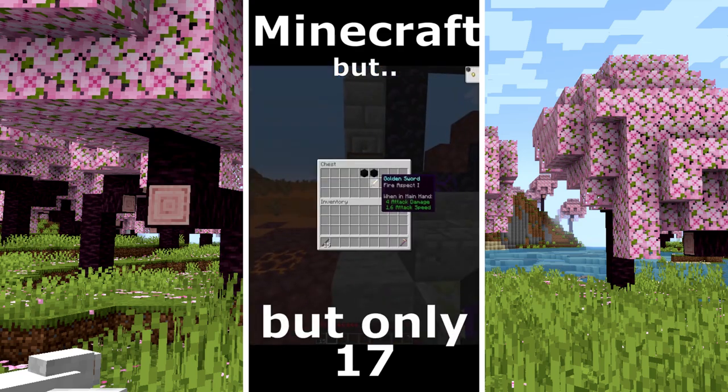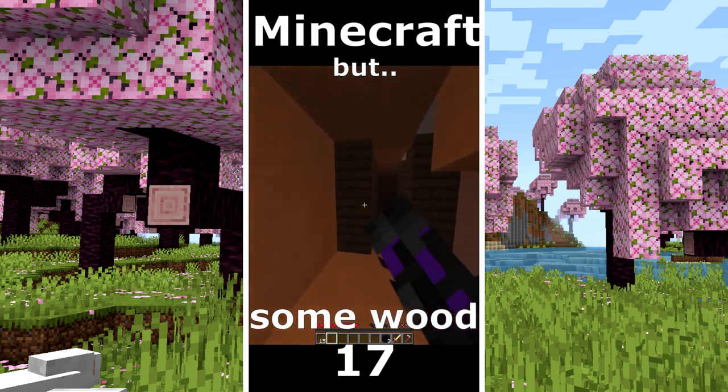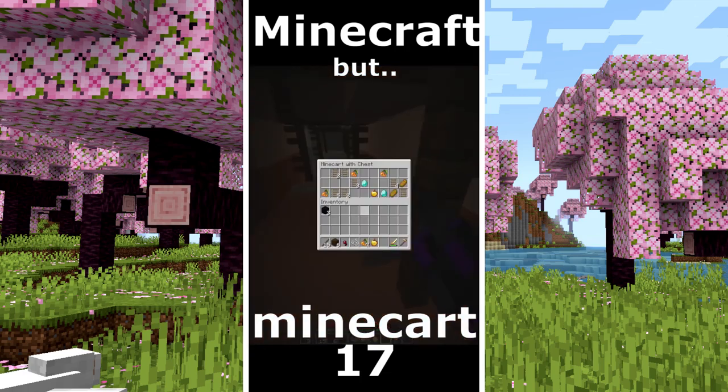Minecraft but only in mesa world. I found a portal ruin, but only some tools and obsidian. I see a mineshaft where I found some wood. A minecart. Golden apple and some food. Some torches. Another minecart with diamond.